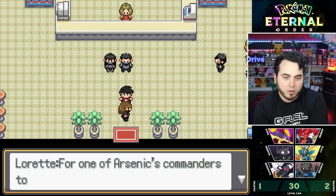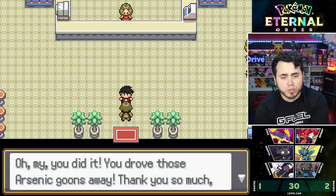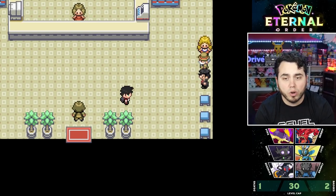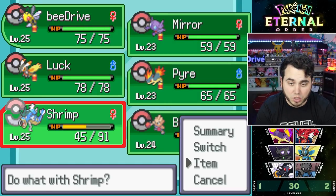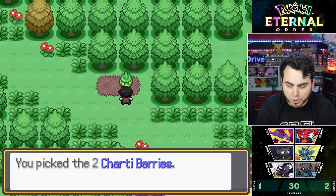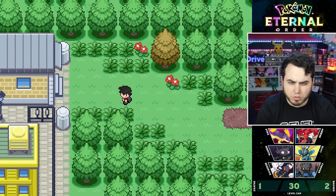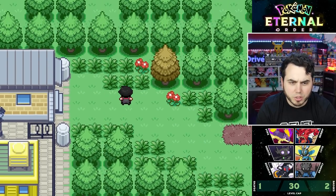For one of Arsenic's commanders to be beaten by a kid — how disgraceful. Grunts, we're retreating. The grateful citizen gives us the Amulet Coin, which I'm pretty hyped about because money in this game has been tricky to come by. I'll give it to Shrimp since he's in almost every battle. We also found some Chardi Berries for Rock moves, making me wonder if the next gym is actually Rock-type, even though we just faced Ground. We're now in the Adamantine Desert.